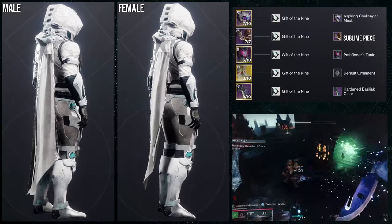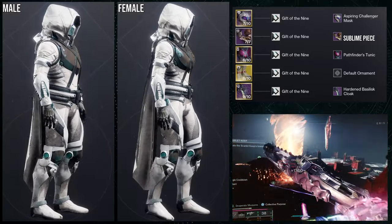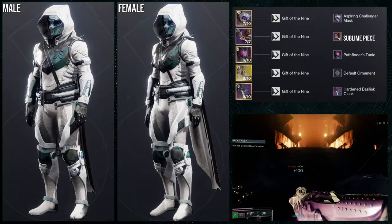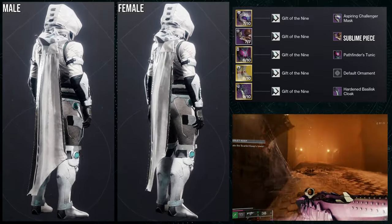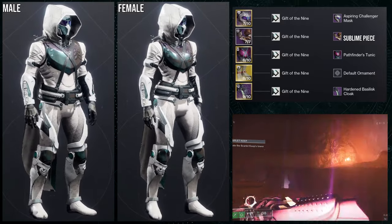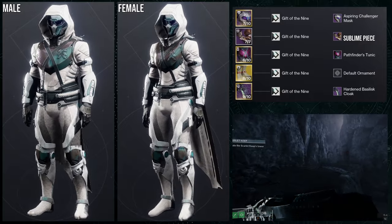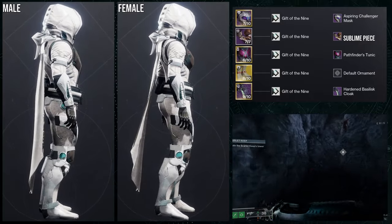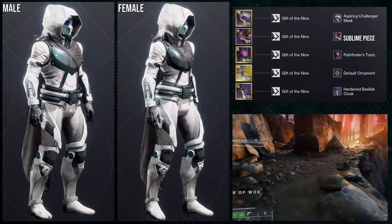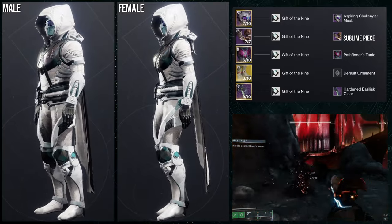For the next set we're using the Sublime arms. I mixed and matched this one a lot — specifically with Stompies. I decided the base look of Stompies looks way better. We're using the Gift of the Nine shader specifically because the calves armor piece doesn't change color and stays white, and the turquoise circles on the kneecaps also don't change color, so Gift of the Nine hits both of those pain points. For the helmet: Aspiring Challenger Mask; chest: Pathfinder's Tunic; cloak: Hardened Basilisk.